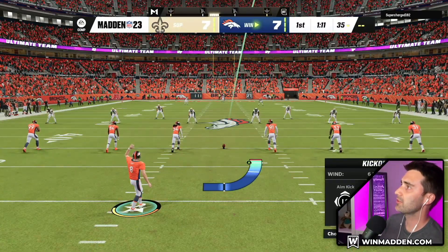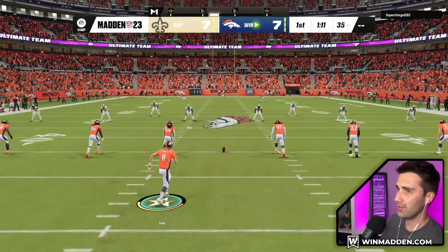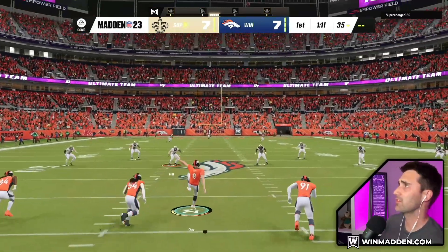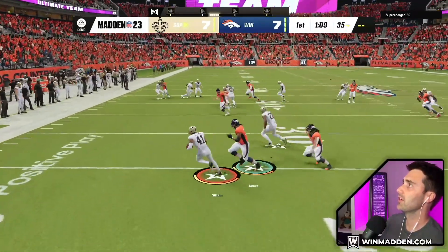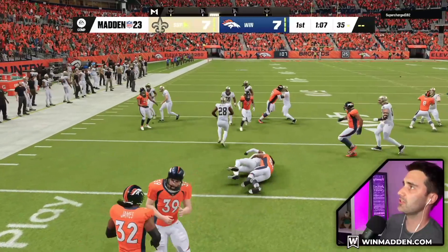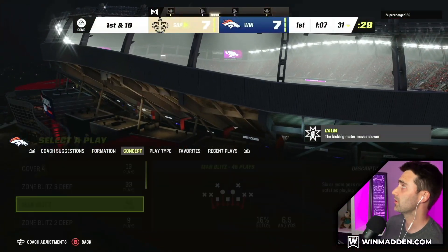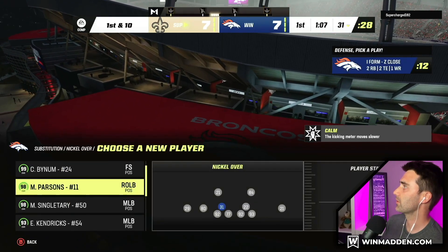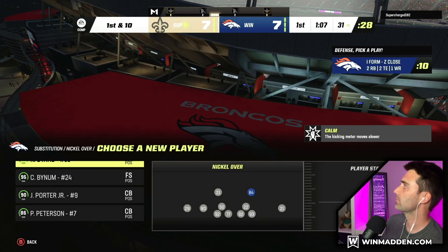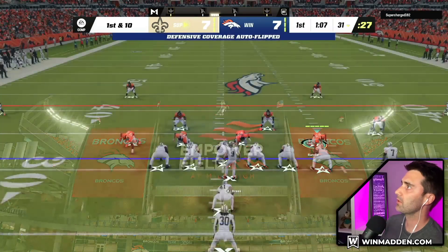I'm still a big believer in kicking to the corner. It looks like the NFL is actually changing the rules next year — if you do a fair catch on a kick return, like in college, it brings it to the 25 yard line. If that ends up in the game it might automatically solve that problem. It'd be nice to see some type of fix for that. He's going to Z Close again, so we'll go to something to counter it.